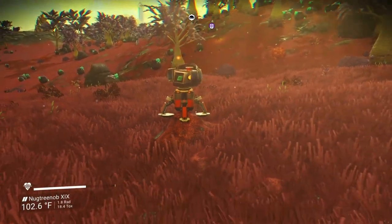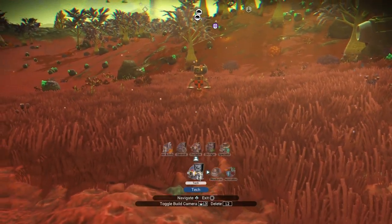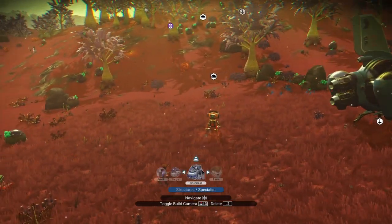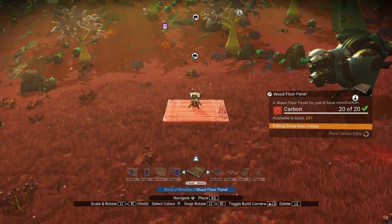And now that you can build, you have your computer up on this little hill. I like to back up a little bit, go into my build menu, and then activate the build camera so I can move around freely. You go into your structures and get a floor panel — wood, metal, or concrete.